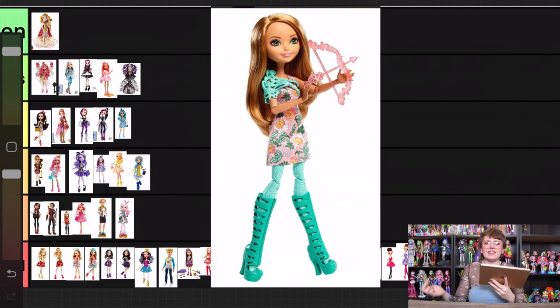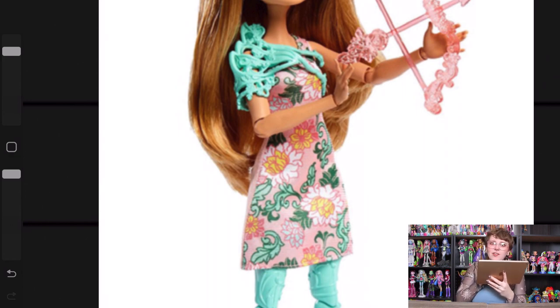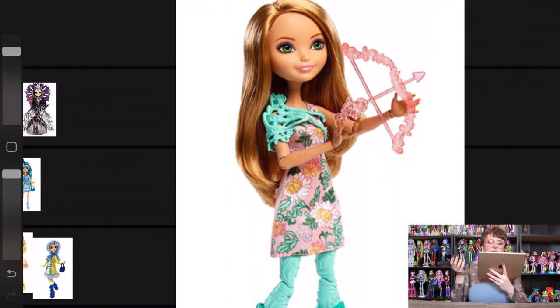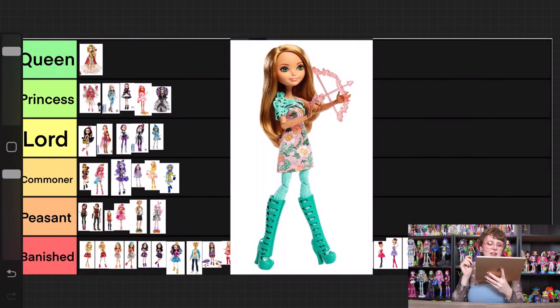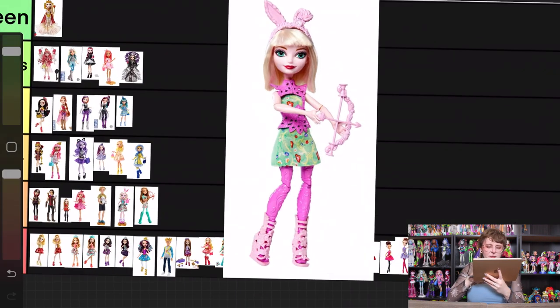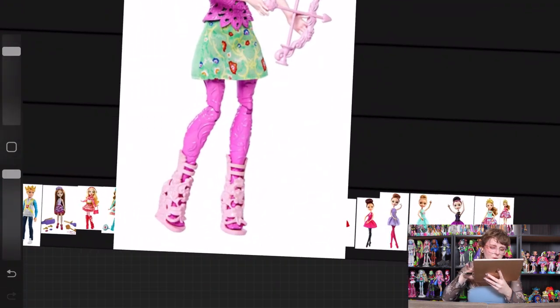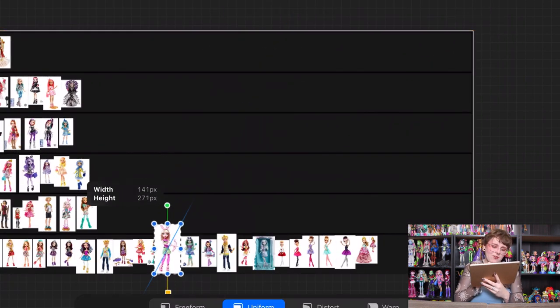Then we're on to the archery club dolls. First is Archery Club Ashlyn — I want to like this, I like the idea of archery dolls. I think the bow and arrow is fine, but I hate the molded-on leggings and the shoes are kind of boring. I do actually really like the print for the dress — it's beautiful fabric, though sadly it doesn't continue to the back. The doll herself looks a little bit boring with a basic hairstyle and not much fun makeup. It looks unfinished and a little budget, but I'm going to be generous and give her a peasant ranking. Then we have Bunny from the same line, who I like a lot less. I don't like the color scheme, I don't like the fabric on the dress at all, so she's going into banished.